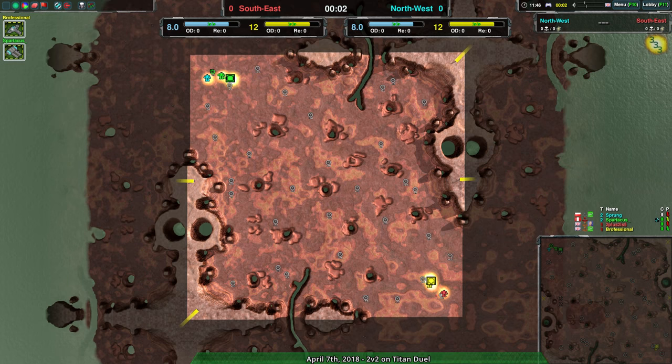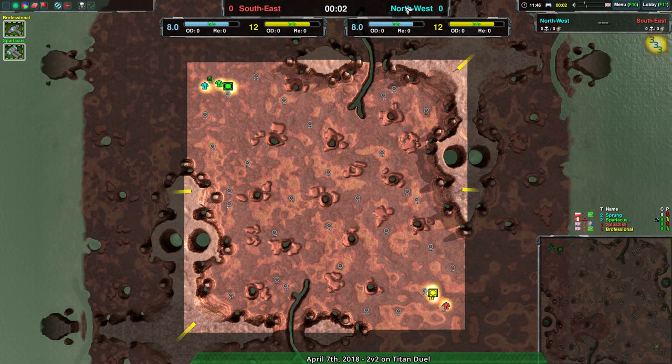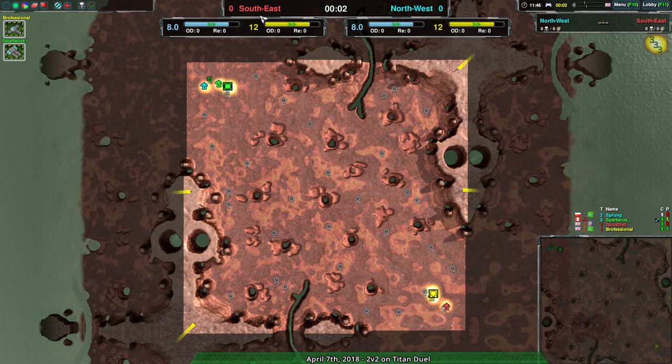Welcome back everyone to more team exhibition matches. I remain your host Dominic, or Chad if you still prefer that. We have a match between Sprung and Spartacus versus Two Plus Two Is Five and Professional. I really wish there was some option to swap the positions of the names, because red is not over to the right and blue is not over to the left — this would be a situation where that swap would make a lot more sense.